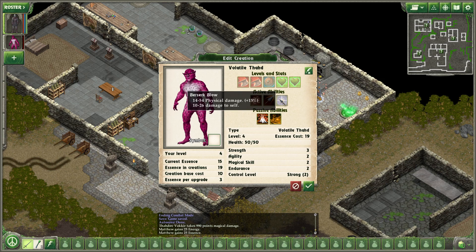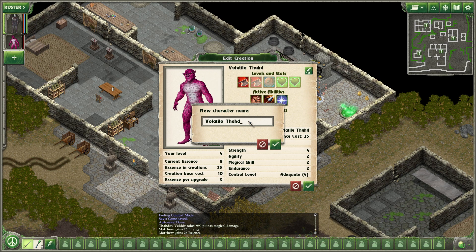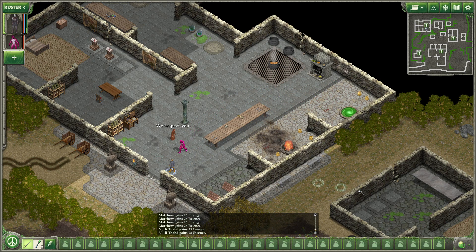Leap to target. Berserk glow. We still have 12 essence left. We can make it even stronger. There we go. And we'll name it — Volley Thawed. A wicked creation.